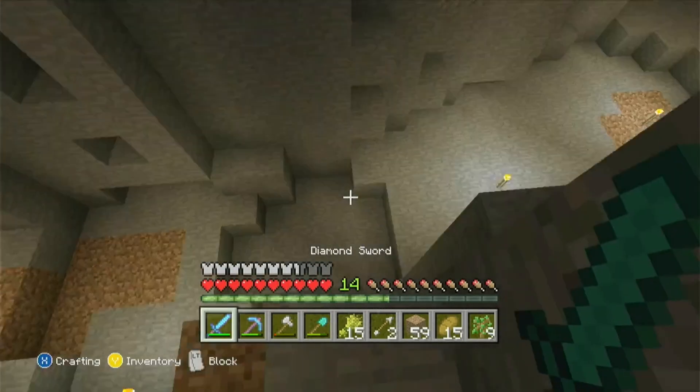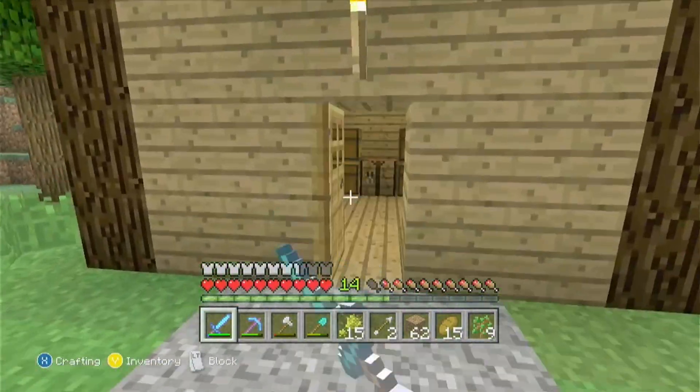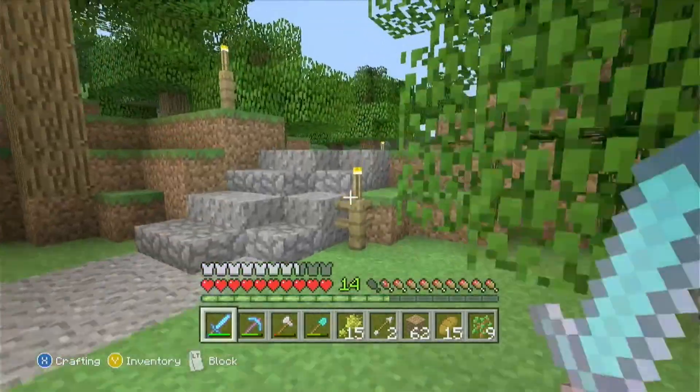There we have it — three stacks of gravel — so I'm gonna head back up to the surface. Before I get started on that path, I'm gonna need to do a quick inventory dump. It has way too much stuff in it. Perfect, with more inventory space, I'm ready to get started.